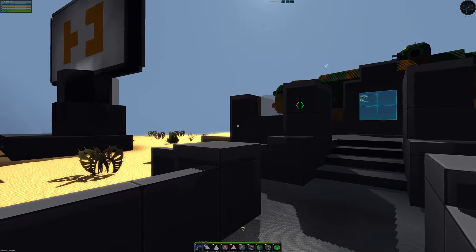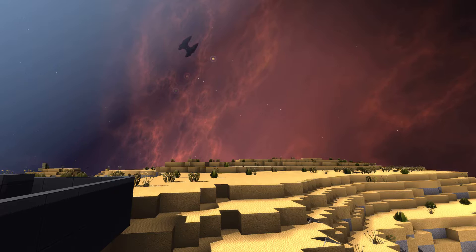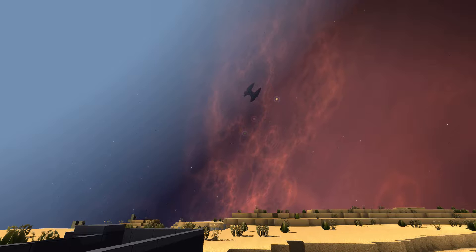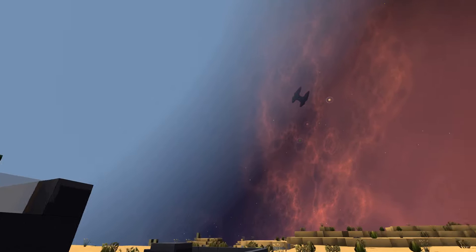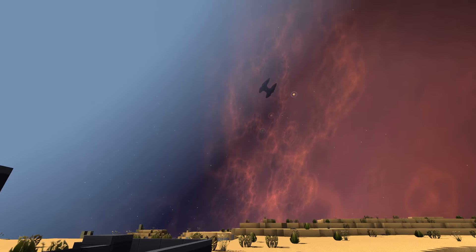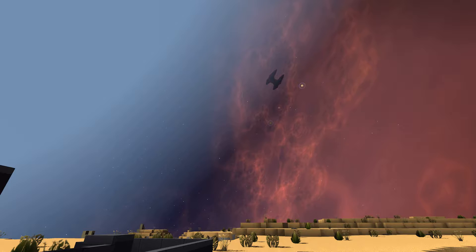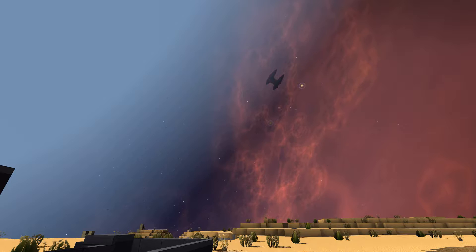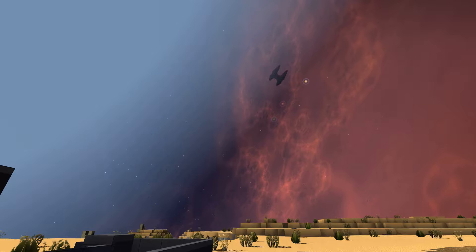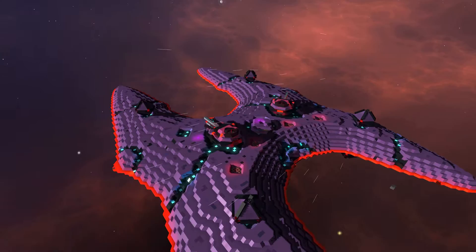I've got a little base set up on this planet and we're going to return to it at the beginning of each episode to check on the ships we're looking at. Up there in orbit you can see the first ship — the IST Calypso. This ship is made by a gentleman by the name of Alexandros the Great, a YouTuber who left a comment on my video many years ago. I promised him I'd do a review, so he's the first one.